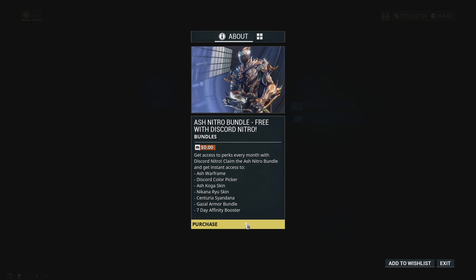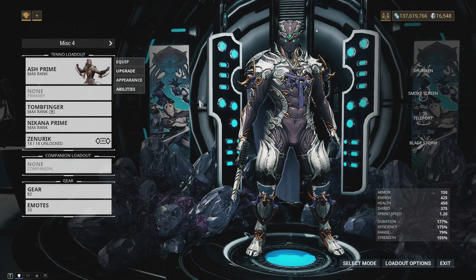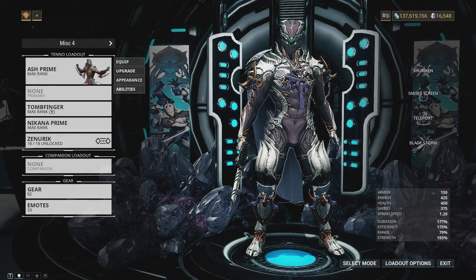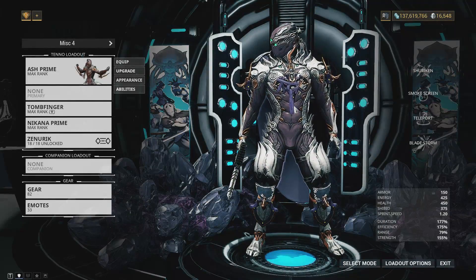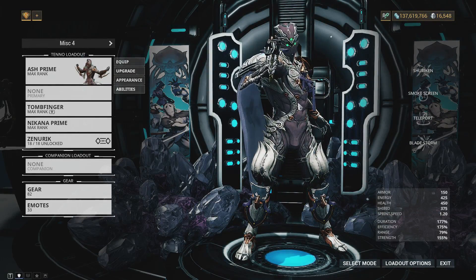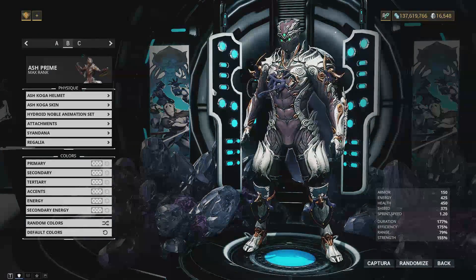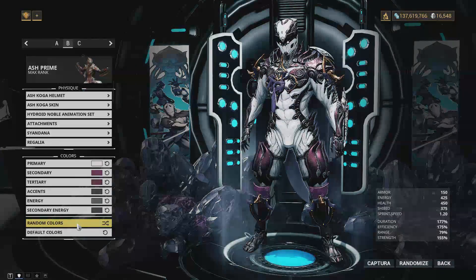The affinity booster lets you get your Ash leveled up very quickly. I've messed around with the cosmetics for a while so let's go over all of them. This is the Ash Koga skin — it is an incredibly good deluxe skin, one of my favorites easily. It colors really well and nothing has really changed with it.